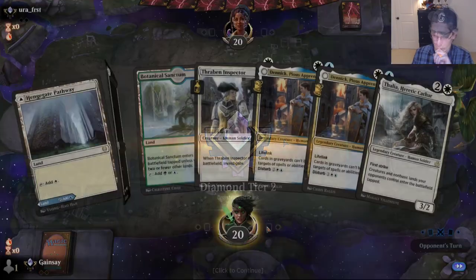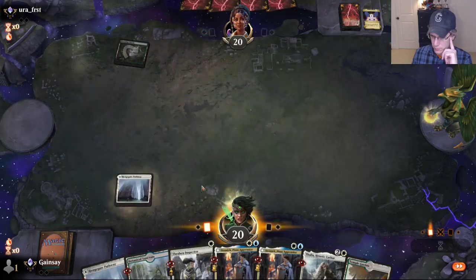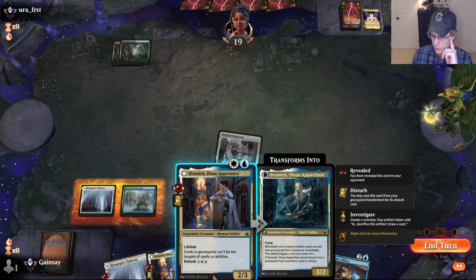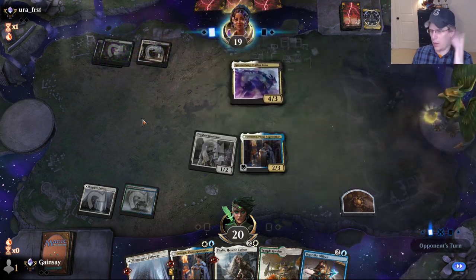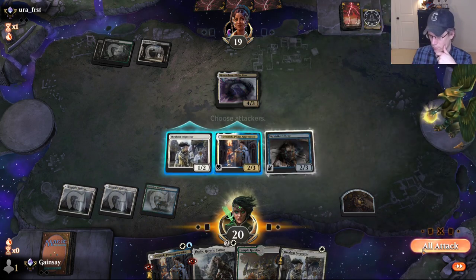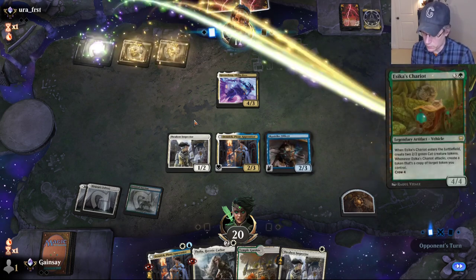Let's do one more match. Double Dennis — sort of quadruple Dennis, because Dennis is duplicated on his own. This might be Grease Fang — green-black land into Duress game one, I think it's frequently Grease Fang. It is Grease Fang. I'm going to get Skystrike Officer out first so I can start getting some card drawing value, then get Thalia down next turn. I think they're going to struggle to have enough removal in their main deck to break out of these annoying things.